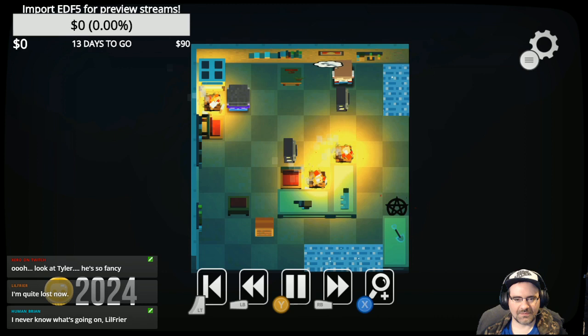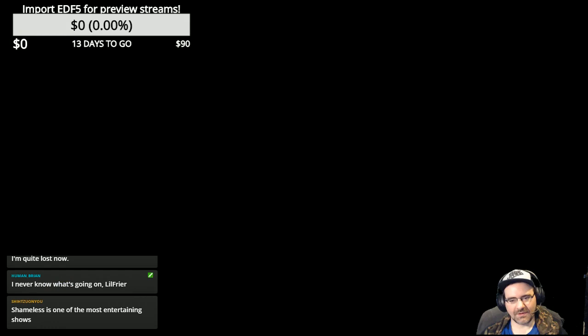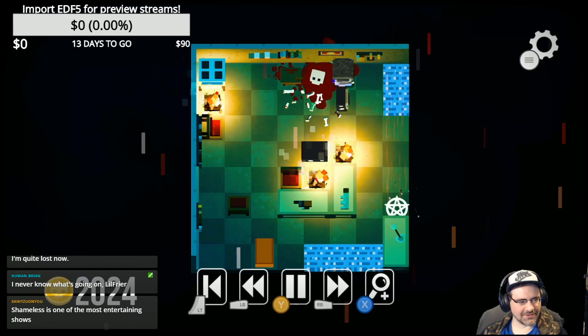You need to knock that thing down so you don't run into the fire. From the starting point go down, left, up, right. Thank you — yes, that was the missing step. Go up here, knock him over.